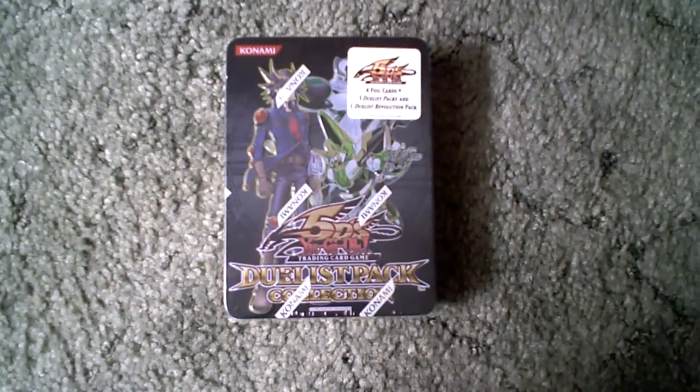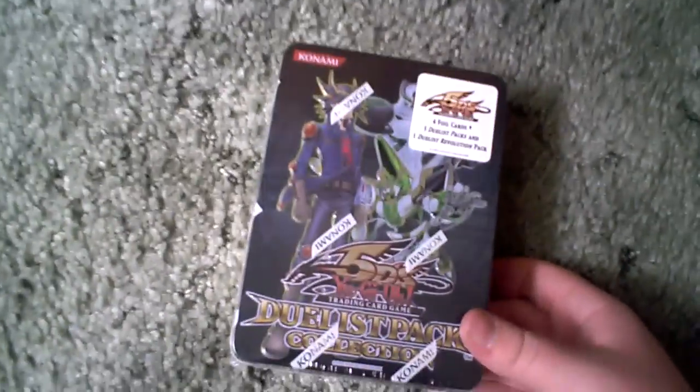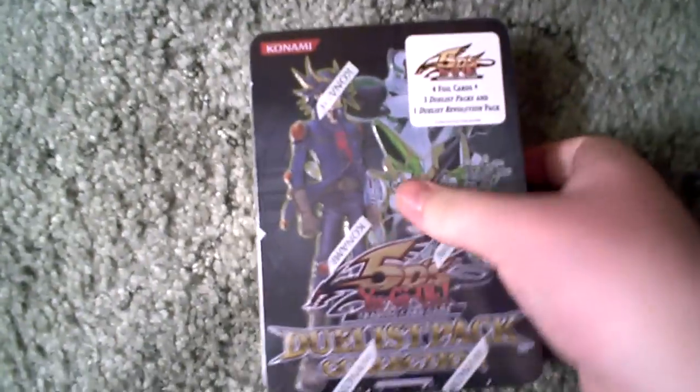What's going on YouTube? Dark Magic Plague here with an opening of a Duelist Pack Collection half-tin. I don't really know exactly what you call these — it's a tin, but it's not like a real tin. This comes with four foil cards, three Duelist Packs, and one Duelist Revolution Pack.